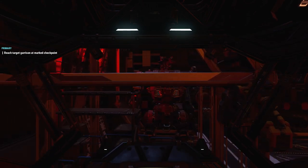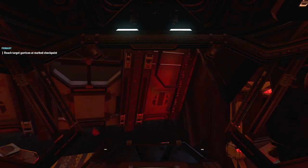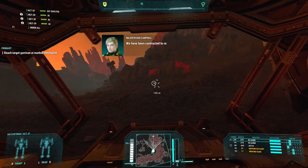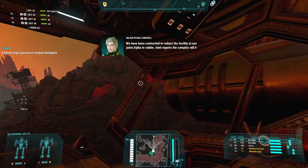This is Season 4 of MechWarrior 5 and I am in instant action. We are in the cockpit - there's the action right there. We are in the cockpit of a brand new Hatchetman, exclusive mech to the DLC. What's the cockpit look like? Little cramped feeling. There's the big AC 10.